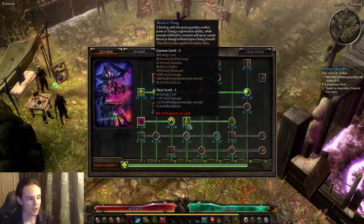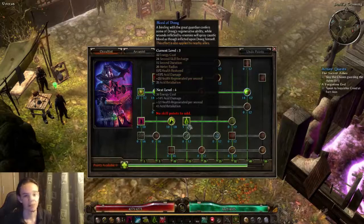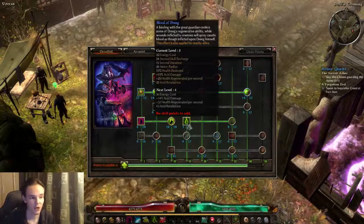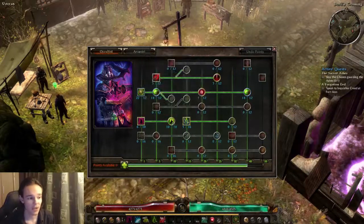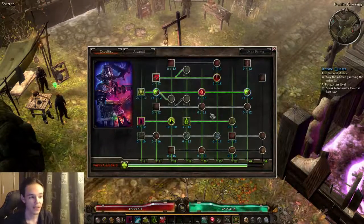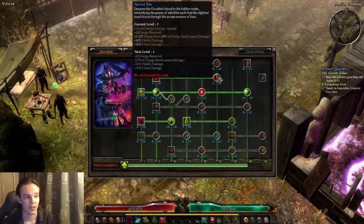Next up we have one point in Blood of Driggs. This is just a little bit of healing, but it does give you acid damage as well so it is a boost in damage. You should try to keep it up for more damage. We have eight points here — you do not want to go below 10 out of 10 for Vulnerability. Whatever was left went into Curse of Frailty — I believe four points — as well as one point Solael's Witchfire and one point Second Rite.